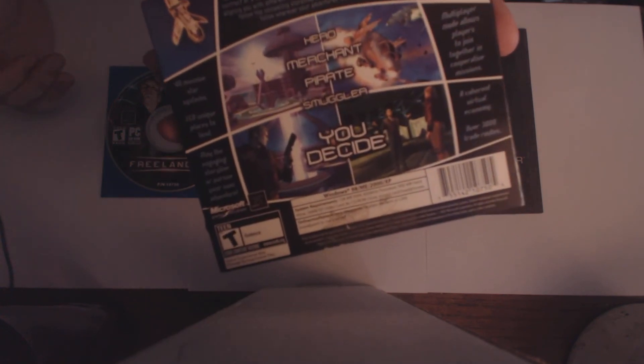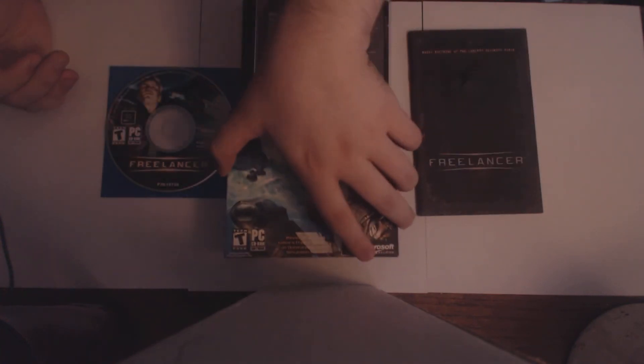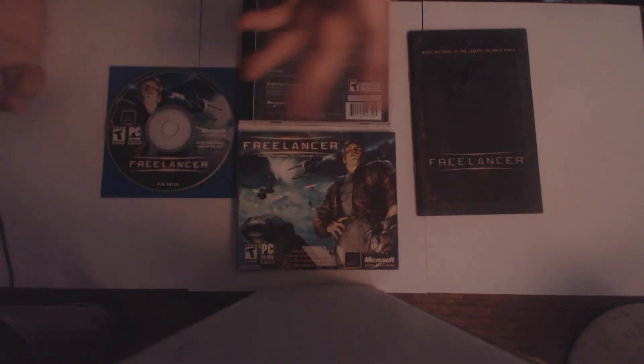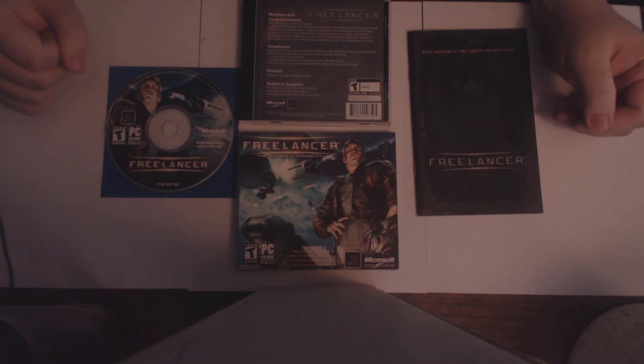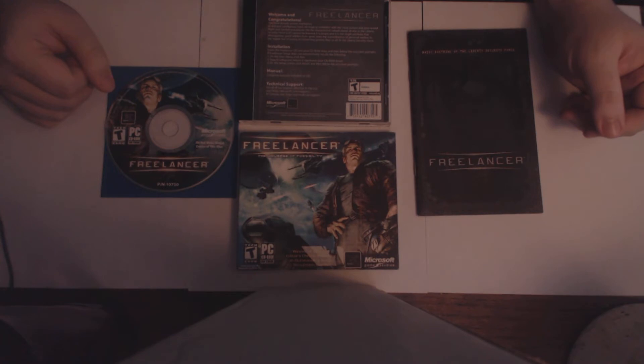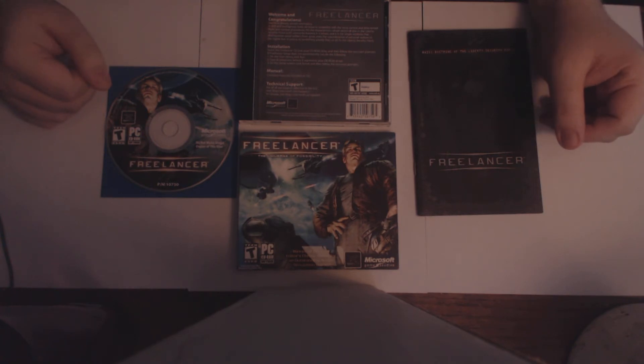Every single galaxy has different factions vying for control, so one galaxy will have pirates as your friends while another will have the British alliance forces as your buddies. As the game progresses, pirates become your friends while authority figures become your enemies.